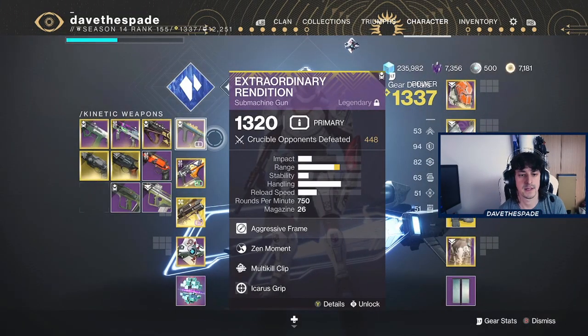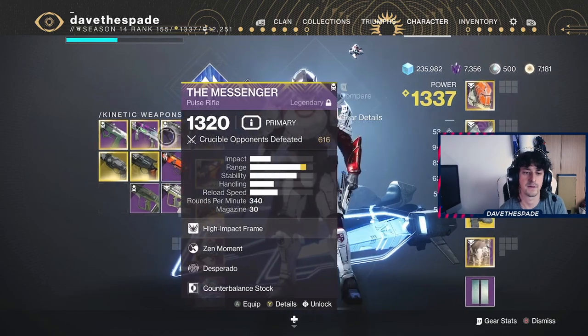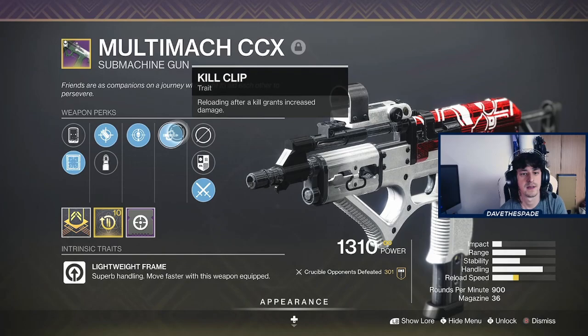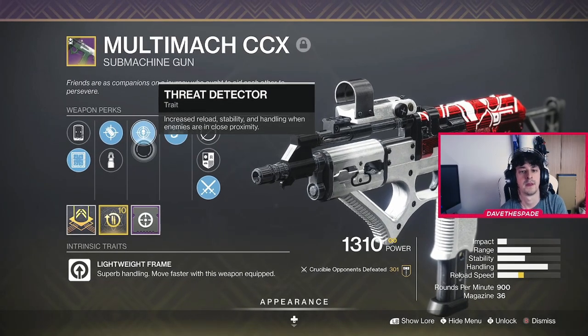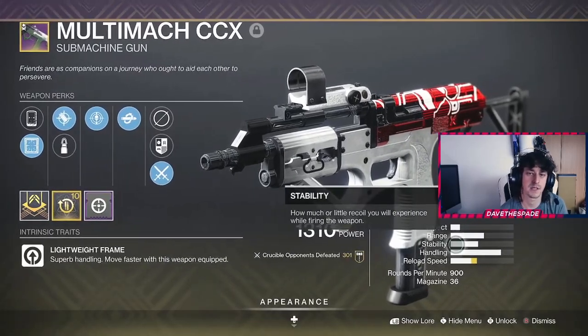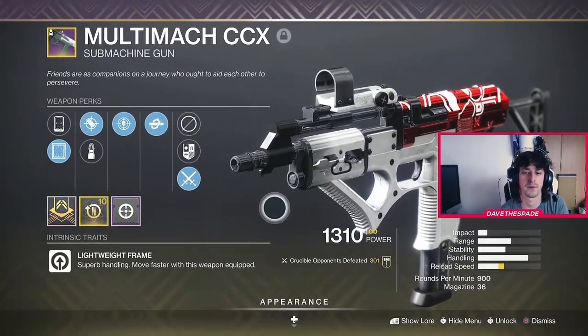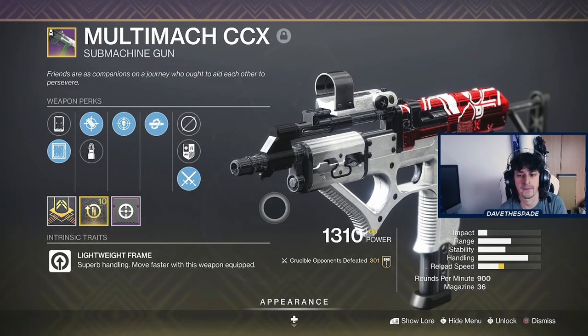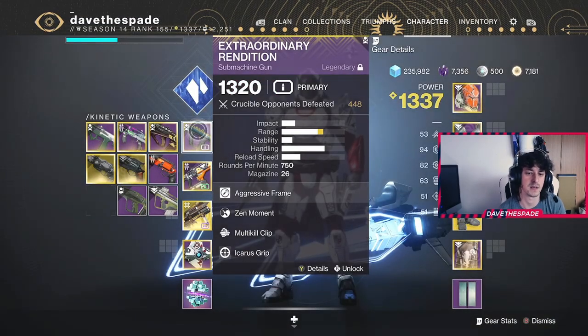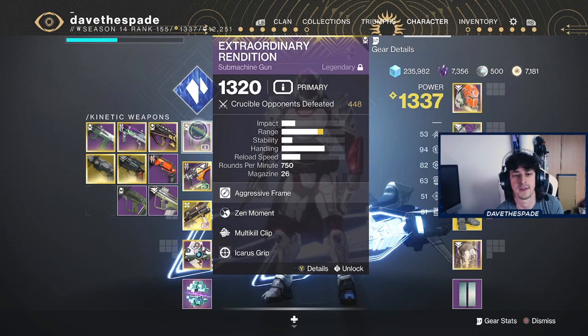Some other options you'll see in this video: the Multimac is a fantastic SMG. Kill Clip is incredible, and Threat Detector is awesome for an SMG. This roll could use a little more range, but I do love it. Aggressive frames are just my personal preference — they have the same time-to-kill as lightweight frames, so it really comes down to whatever you prefer.